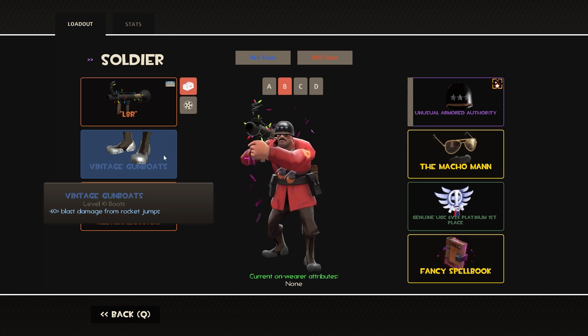A lot of pocket Soldiers at the high levels of TF2 are increasingly running Gunboats even on mid fights, or just swapping back and forth. You might choose to use the Shotgun though, because it gives you a little bit of extra finishing power. If you're playing that slower, tanky style pocket Soldier that is just going for frags, you might opt for the Shotgun. But I personally like to run Gunboats when playing pocket Soldier because I like to jump, make space, and then jump out of the fight.